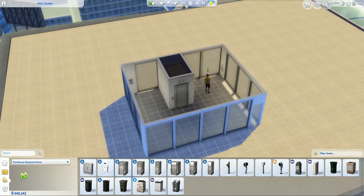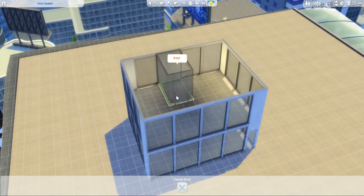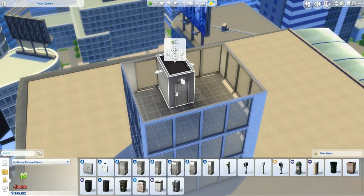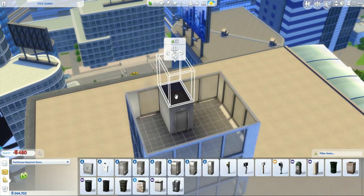We drop back down a floor. We're going to use the new copy rooms feature. Copy room, go up, place the room, and the elevator comes with it. So it does allow you to place the elevator on each floor. We're going to go up and copy it here, and copy it here as well. Now we have four elevators on the lot, one per floor.